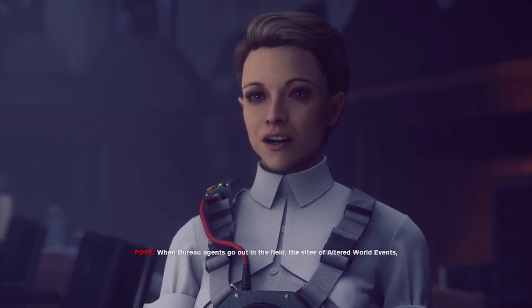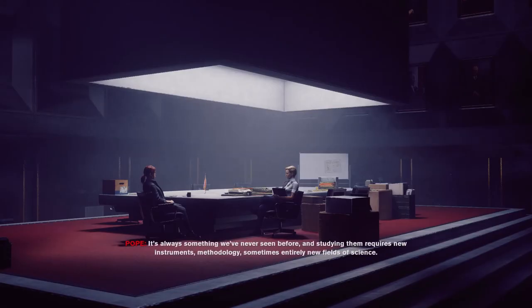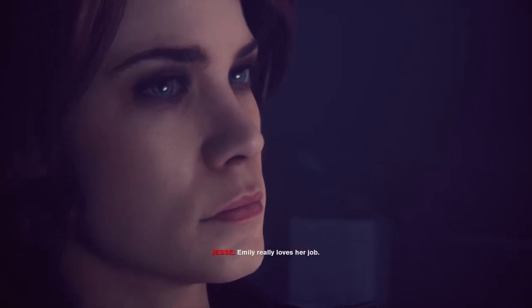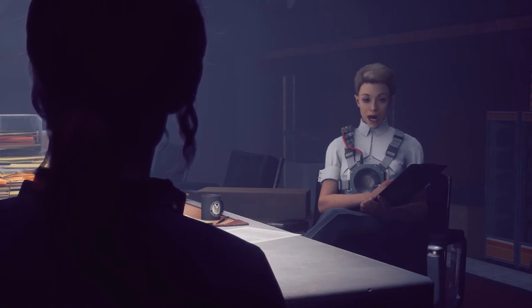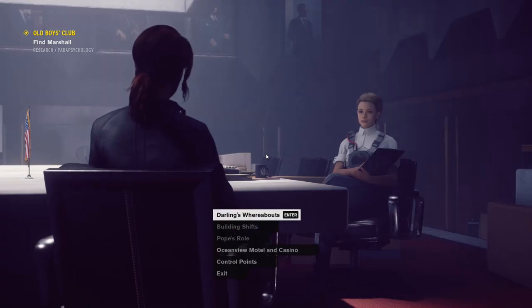You said you're an assistant? Oh, it's just a title — I'm a scientist, a researcher. I work for Dr. Darling. See, when bureau agents go out in the field to the sites of altered world events, we study the materials and altered items they bring back. It's always something we've never seen before — studying them requires new instruments, methodology, sometimes entirely new fields of science. There's no guidebook for what we do here. Everything that happens at the bureau, including the science, is without precedent. That's one of the reasons why I like psychology so much — the field as a whole was just starting at the turn of the 1900s, so not even two centuries old really. It's a very new field.